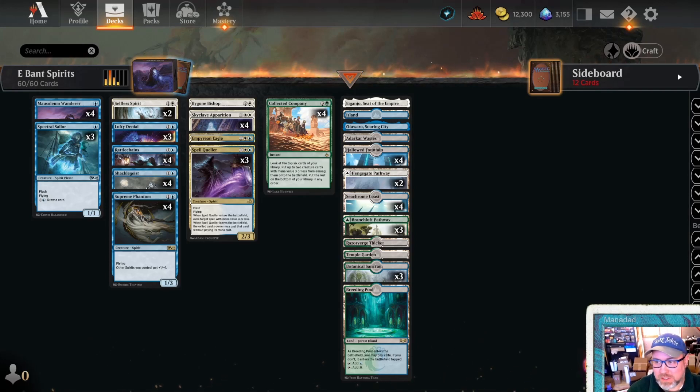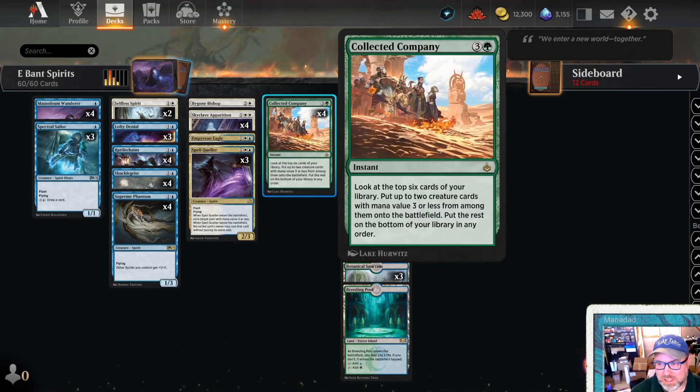I also like mono blue spirits - I have some videos of those, you can check those out later. Right now we're talking about Bant Spirits, which means white, blue, and green spirits. Green really just for Collected Company. Sorry, any green spirits hanging out there from Kamigawa, you didn't make the cut. It's Azorius Spirits with Collected Company.